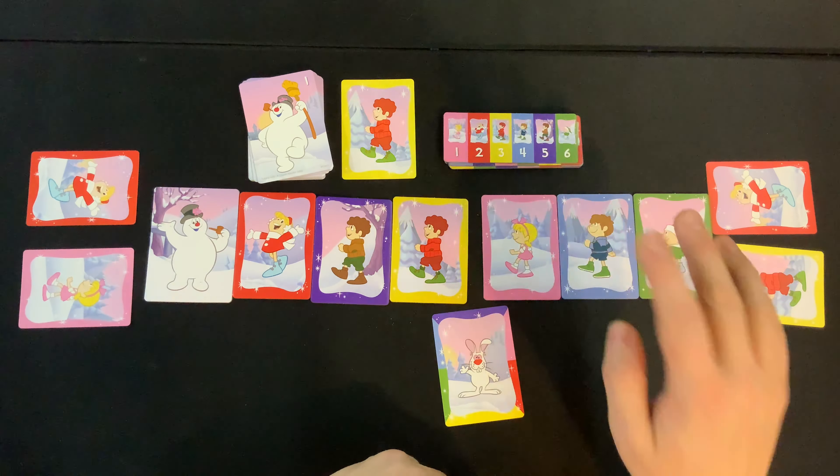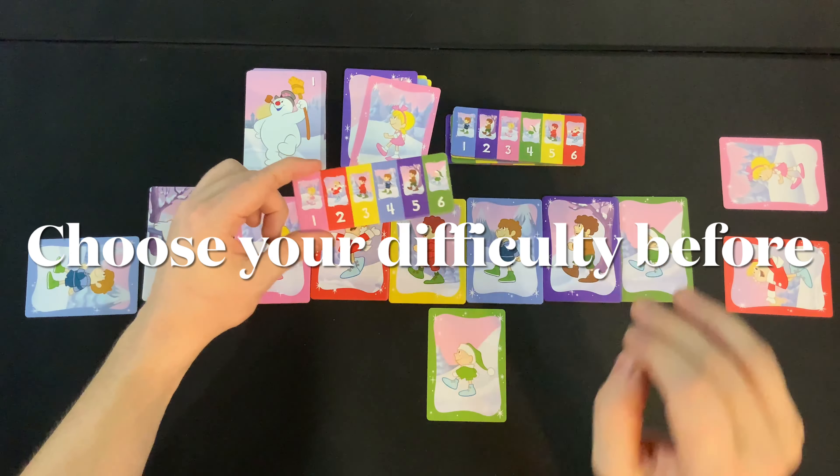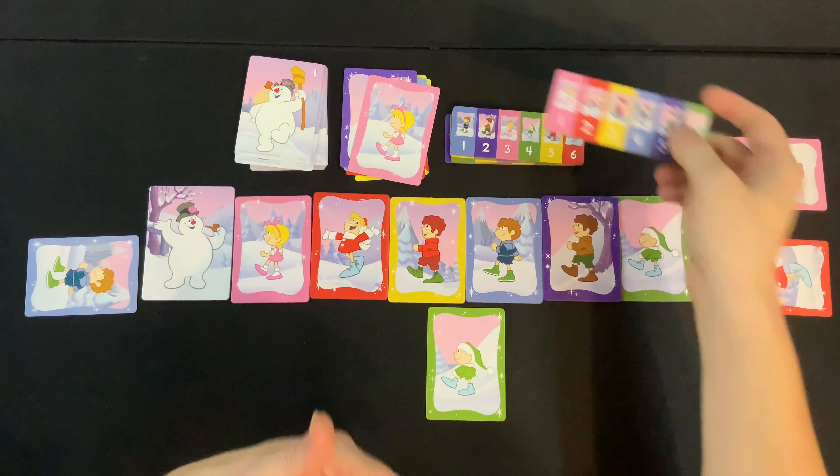This player chose the swap because now we have pink, red, yellow, blue, purple, green — completing the tile! The tile is removed to the side. Completing three tiles wins the easy version of the game; four tiles wins the medium version; and completing all five tiles wins the hard version.